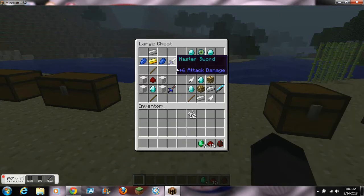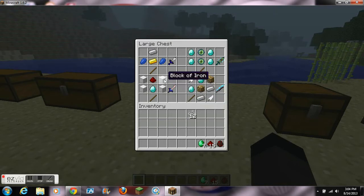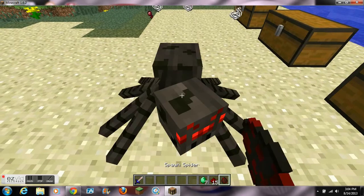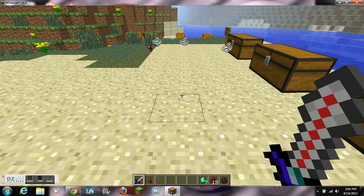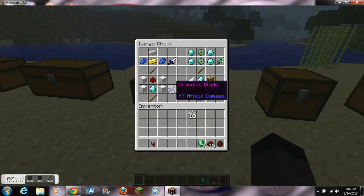The next sword is called the Draconic Blade and it does 3.5 hearts of damage and has 750 durability. You craft it with 4 blocks of iron, a diamond, redstone dust, and a stick. This sword doesn't have an enchantment but it does 2 hits on a spider, so it's a good sword — and it only requires 1 diamond.